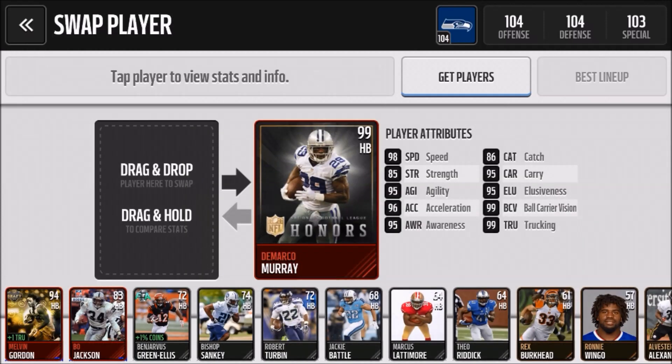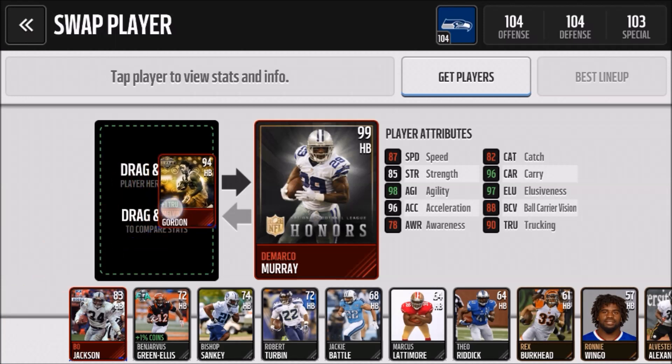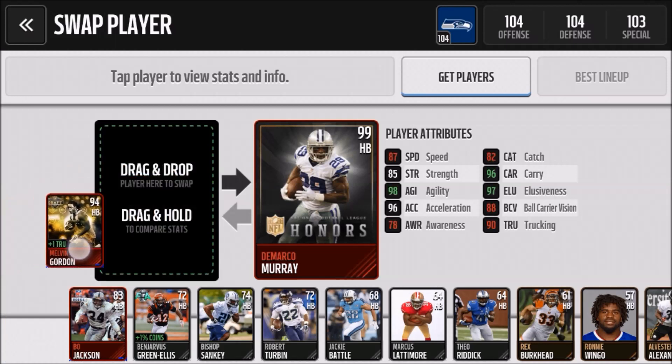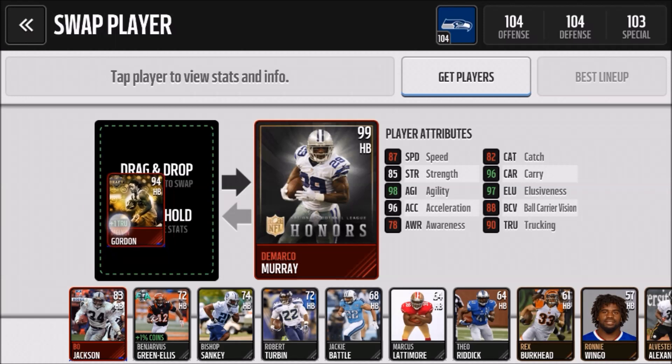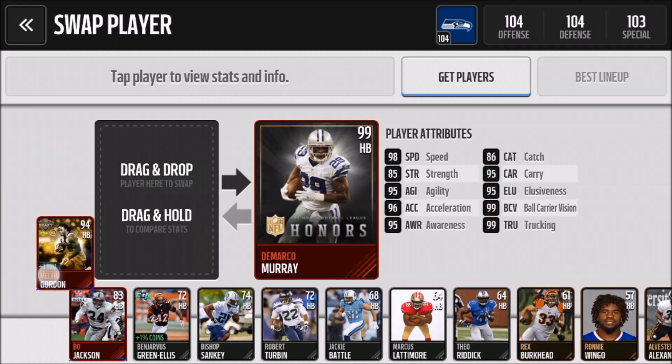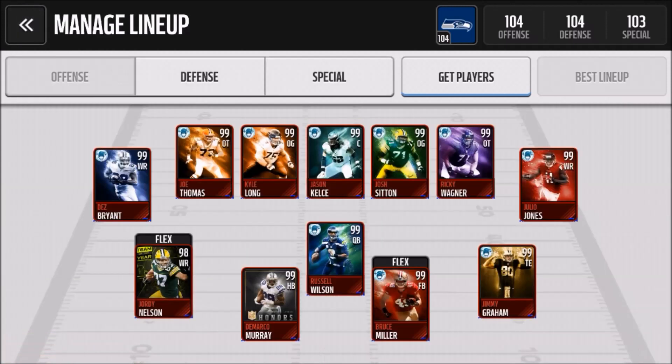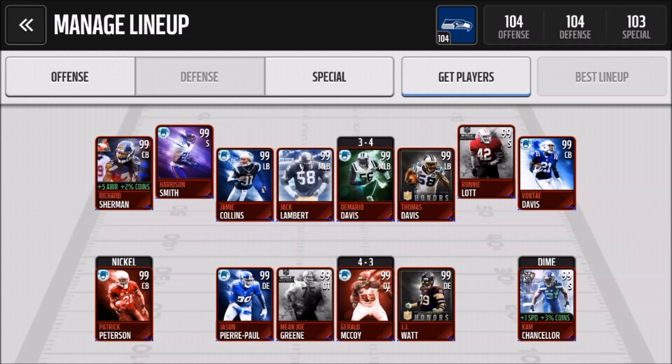Let's check out Melvin Gordon, our new pickup — 94 overall. Can't expect much, 87 speed; he's not insanely fast in real life, but he went 15th overall to the Chargers. Great back nonetheless, and he's gonna do well for the Chargers down in San Diego — or wherever they build their new stadium. I don't think there's anything new on defense.